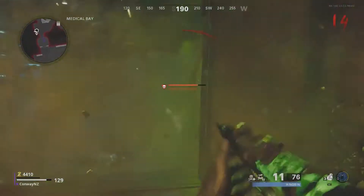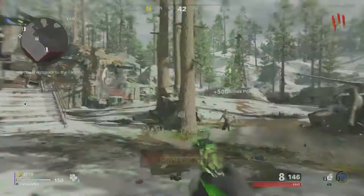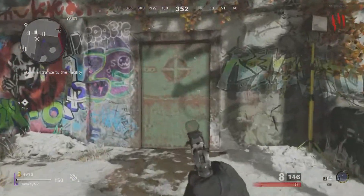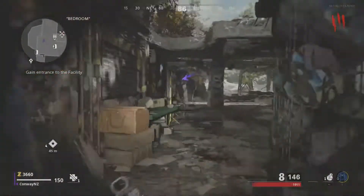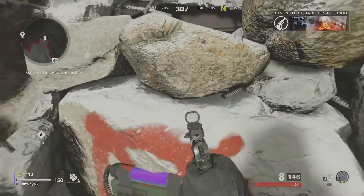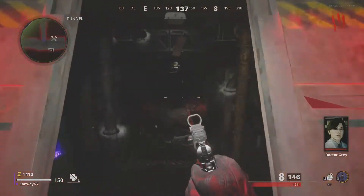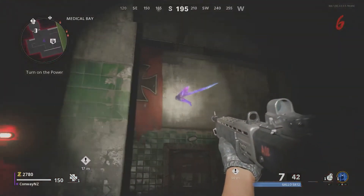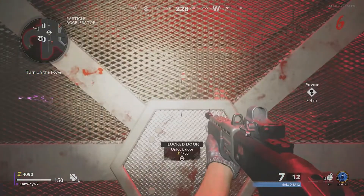You're going to first need to turn on the power, so I'm going to quickly show you all the doors I'm using in this gameplay to get to the power switch. Starting from spawn, there's a door here, another door as you make your way through, another one here, then we're going down into the bunker — open this door, this door here as well, and then this door gets you into the particle accelerator room, with one last door right next to the room with the power switch.